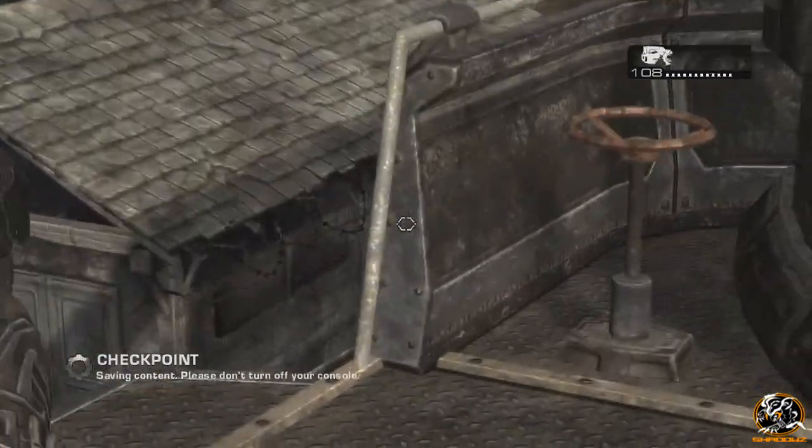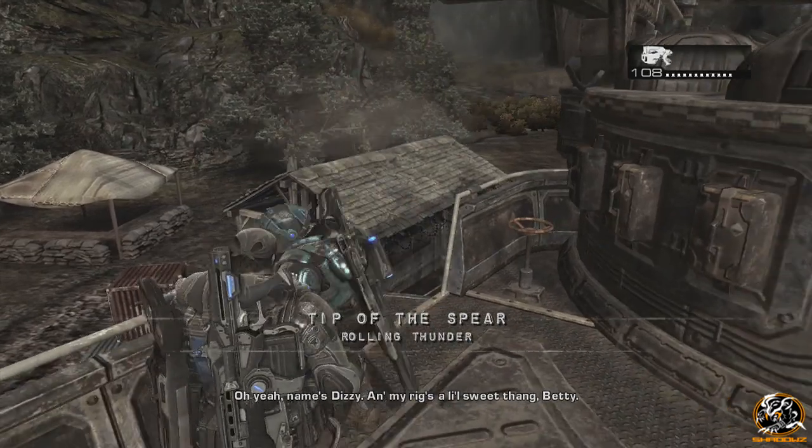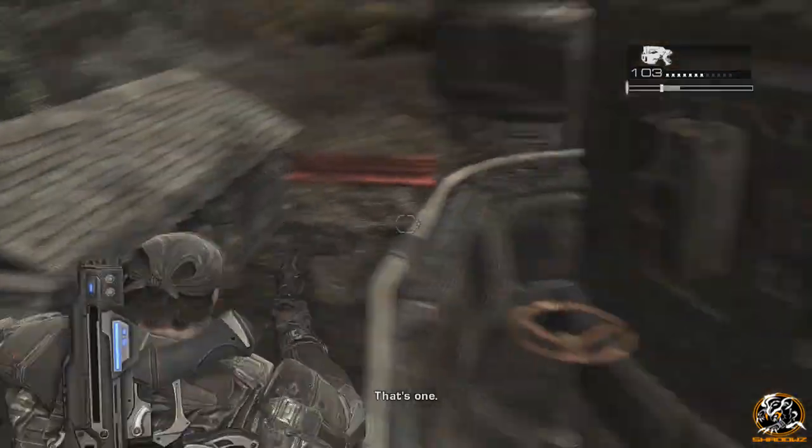As soon as you spawn in, you want to turn around straight away. There will be a few audio cuts here and there — you can actually skip the audio with the back button. Marcus will tell everybody else to shut the hell up. But what you need to do is shoot three Dizzy Cowboy hats.